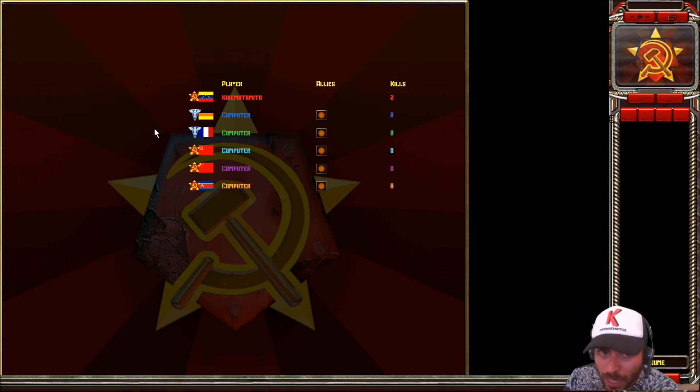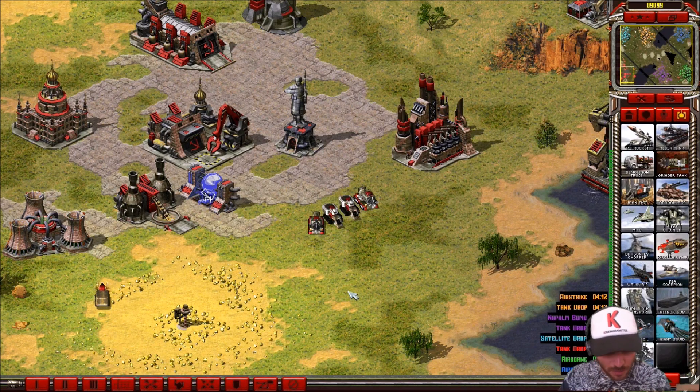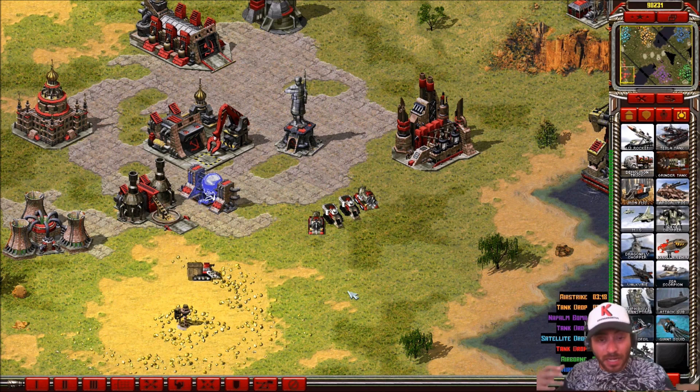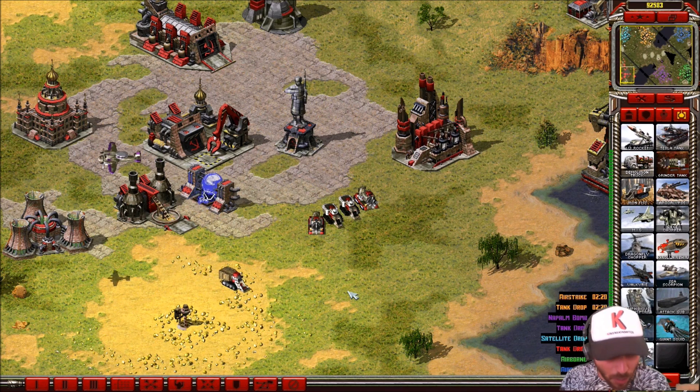In this mod, Venezuela is a Soviet faction, like Russia, China, or North Korea, that have special units. I want to make a video only about special units because I tried to make a video about the standard units of Red Alert 2 Reborn — there are a lot of units — so I'm only gonna focus on the special units or super weapons of every country in Red Alert 2 Reborn.